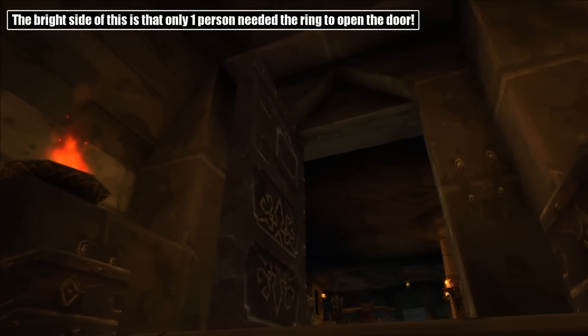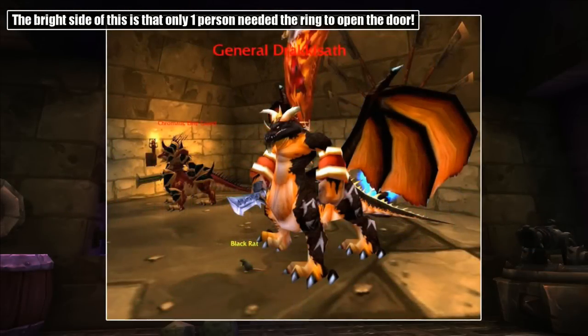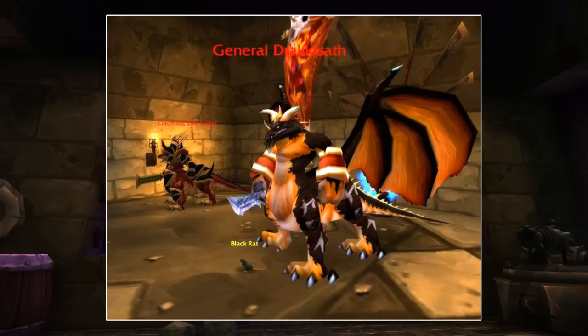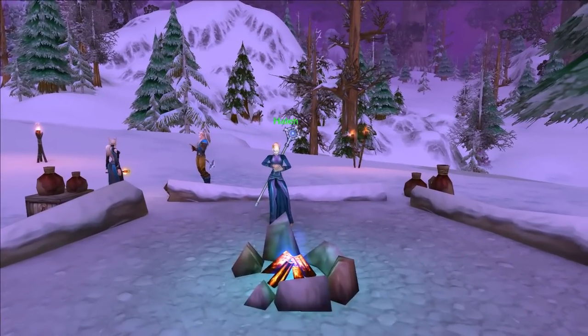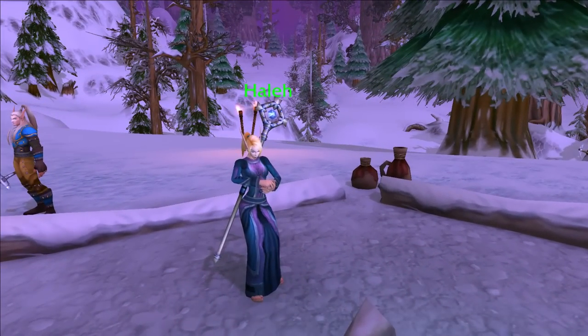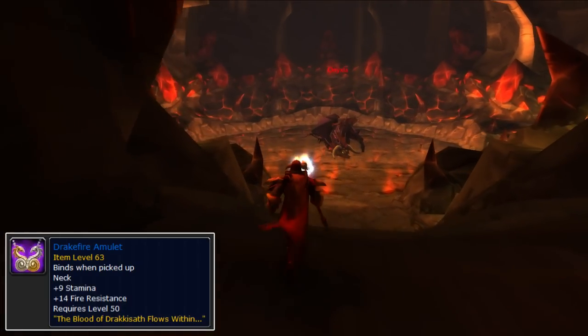Once you do all of that, you return to the NPC in the lower Blackrock Spire, and he gives you a blue ring which functions as a key to open the door that leads to the Upper Blackrock Spire. Now you finally have access, and you can clear the upper and loot your blood from Dracassath. This was a pretty challenging place to clear and it required a good group. Dracassath was the last boss, and as one final kick in the cojones, he only dropped one blood and only one person could loot it. This was changed to 2-4 in a May 2005 patch, and then finally they came to their senses and just made it drop for everyone later on.